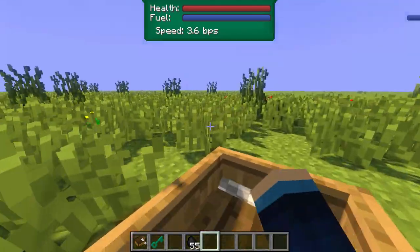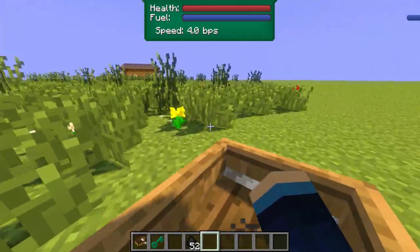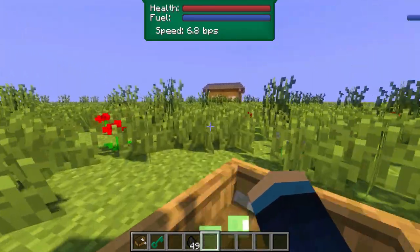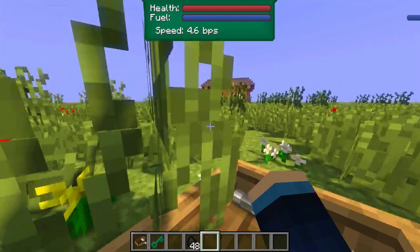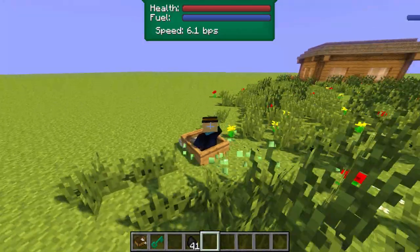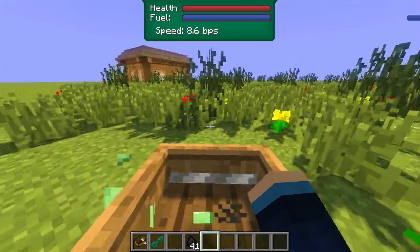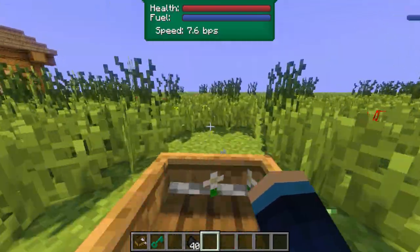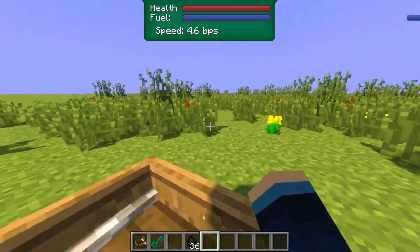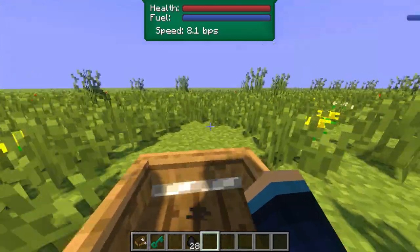You can hear the lovely lawn mower sound and the blade is spinning around — it even has an animation. I'm cutting the grass and all of the tall grass is being removed, though it doesn't seem to remove flowers or super tall grass — only normal tall grass. To control it, you press W to go forwards, S to go backwards, and look where you want to go.